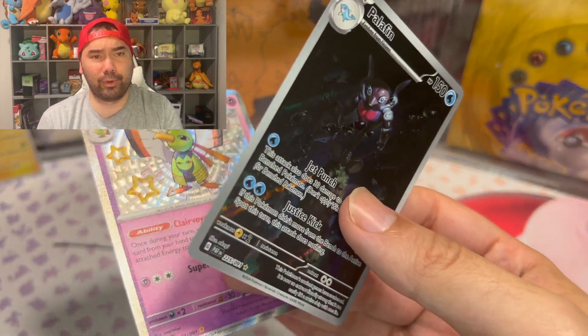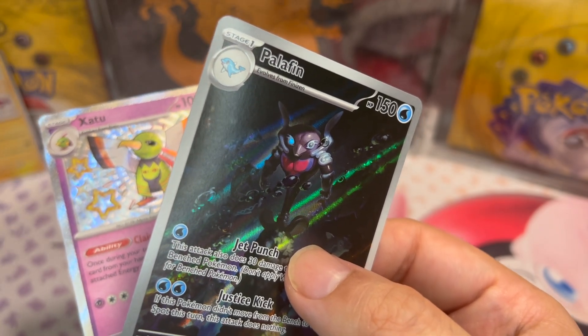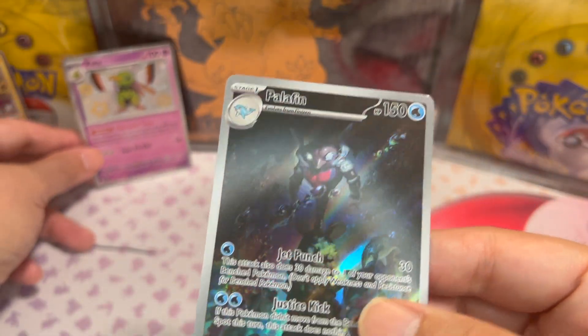So to recap what we pulled: the Shiny Toxtricty, the Natu, and this Palafin Illustration Rare. No Charizard today. Maybe next time — I have plenty more Paldean Fates to open: another 10-pack with a Charizard promo, another booster bundle, and some 151 I still need to open. Thanks for watching — go ahead and hit that subscribe button. I'm so close to 700 subscribers. Leave me some feedback below, and thanks for watching!